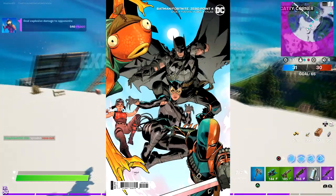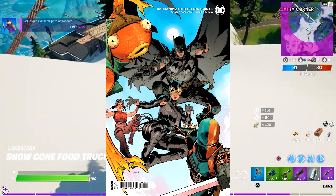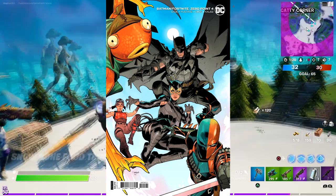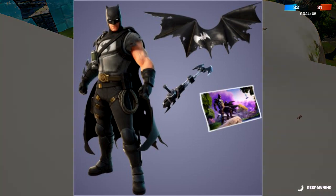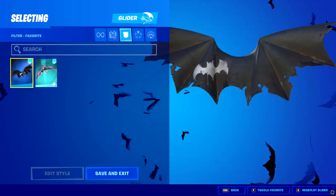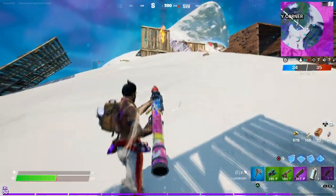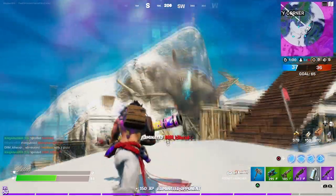All you need to have is the magazine, or should I say the comic book. This is going to be the comic book right here, and I'm assuming we might get the Batman outfit. We might get another update next week and get the Batman outfit with it. This is the new Batman glider right here and I'm super excited about that. Let me show you how it looks in gameplay, which is pretty cool.